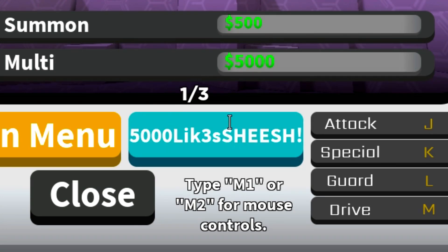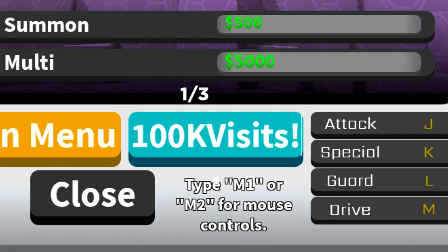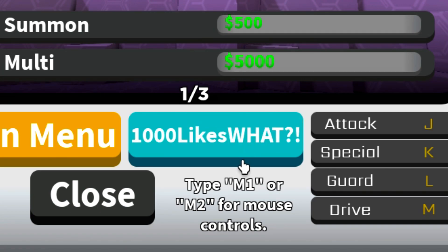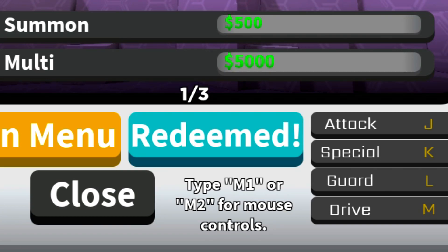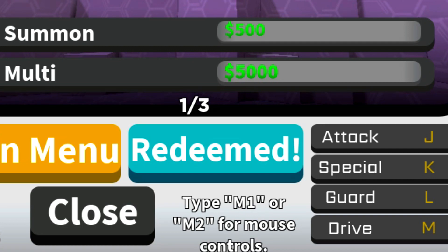The first code is going to be '5000likes'. Go ahead and redeem that code — that gave us 4,000 money. The next code is '100kvisits', which gave us 6,000 money. Then '10000likes', which gives you 12,000 money. And now we've got a release code — go ahead and redeem that for another 12,000 money.